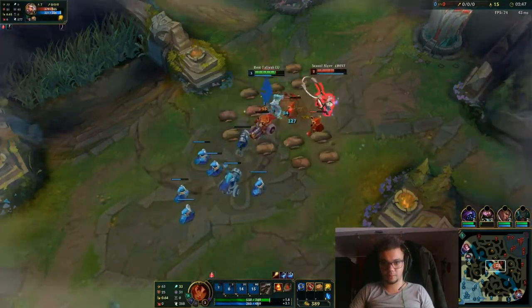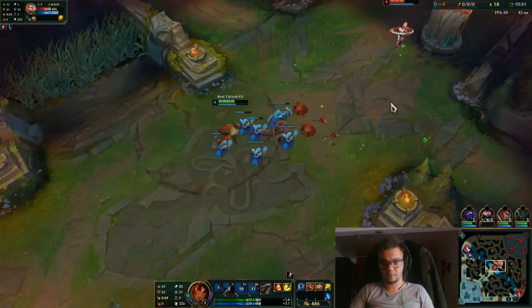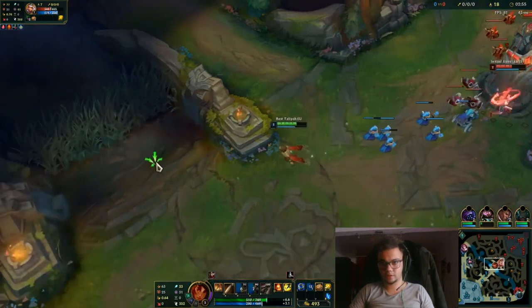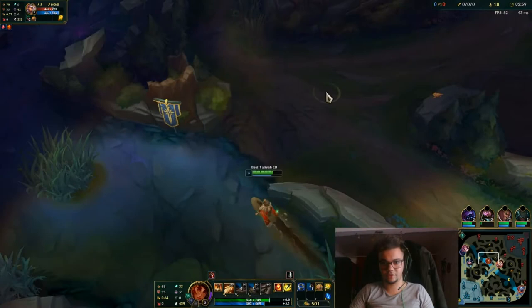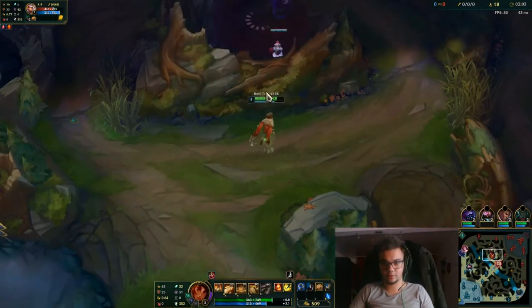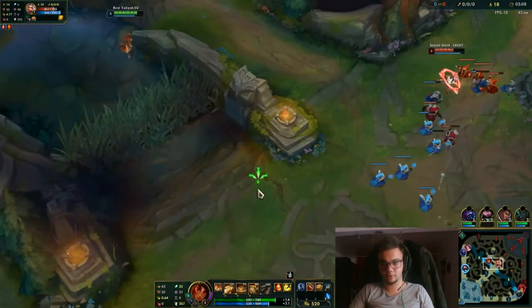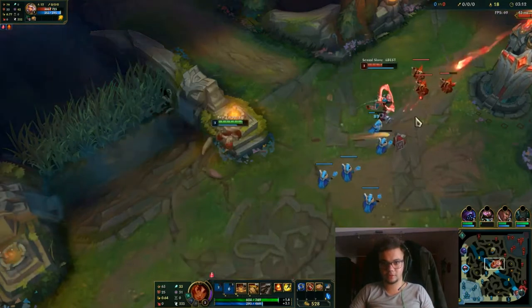Now I'm going to proc electrocute right here. I only missed one minion — that's actually great. This is the moment where she can easily farm because she's under tower, so I'll go here. I have to check on this side. Found Echo — he's going to get scared a bit, so that's good. I kind of created a CS advantage there.